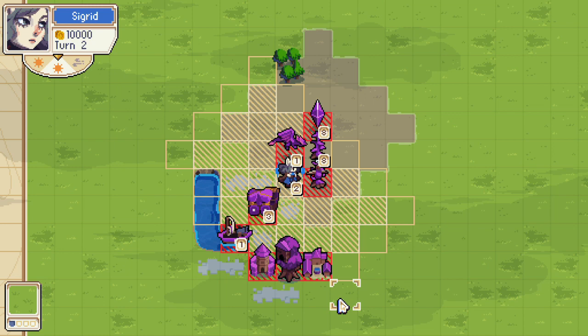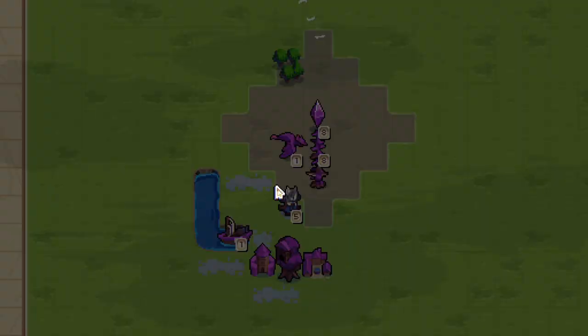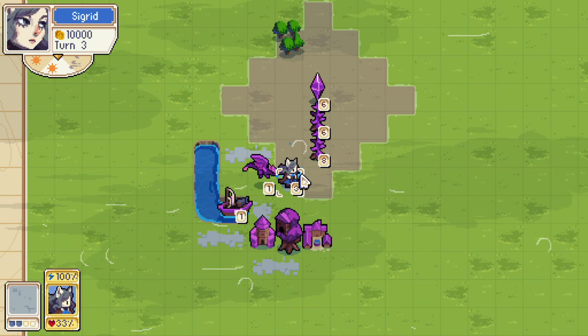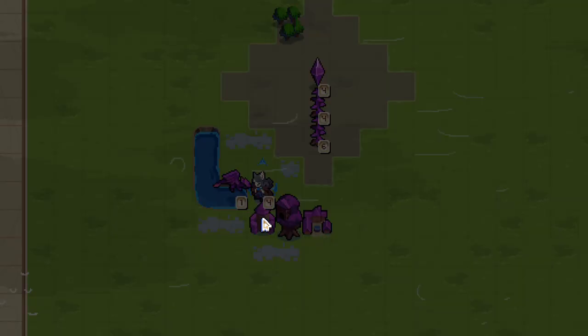That being said, there are a lot of things Sigrid can eat that make no sense. For example, Sigrid can eat an entire wagon — can you imagine the high vampire of the west nomming a wagon? I don't see why that works. Sigrid can also eat sea units. Watch her eat this entire warship, and then it sinks, but she ate it. I don't understand.